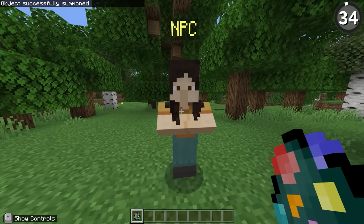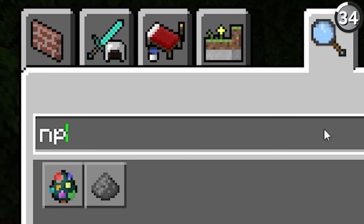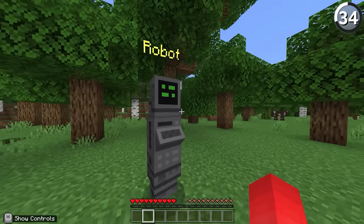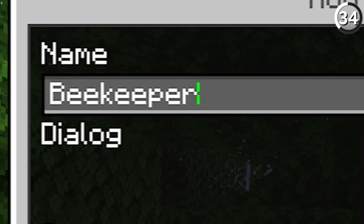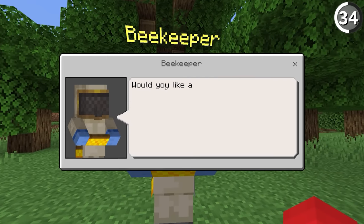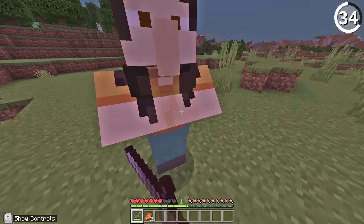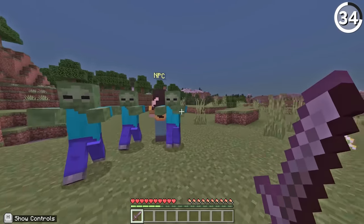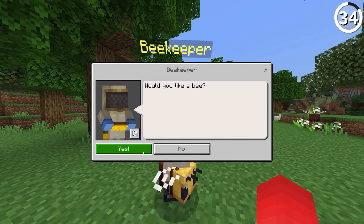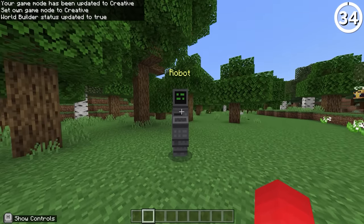From afar these look like villagers, but up close you can quickly realize these are the new NPC mobs — and yeah, they're literally called NPCs. Here we have the ability to customize these new characters in some neat ways: giving them a custom name, choosing their appearance out of 20 different skins, and even letting them create dialogue boxes using attached commands. Luckily they're invincible, so they won't take any damage from mobs or players that decide to get a little rowdy. Honestly, this is a feature that map makers in Java would kill for, and they look a lot better than armor stands — so I hope we get them in the base game too.